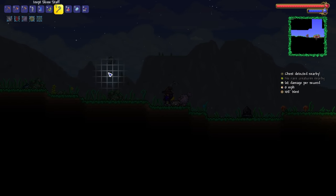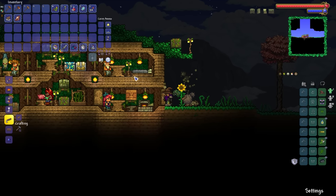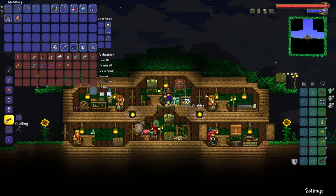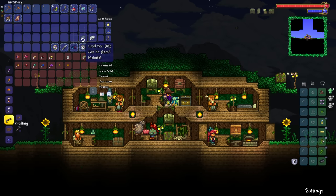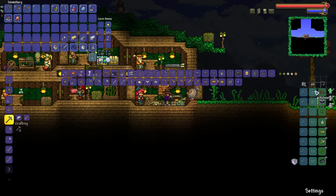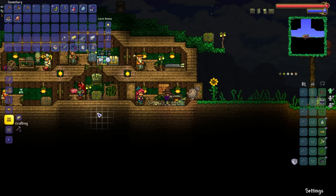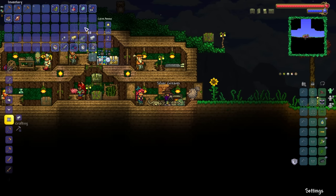Of course, there's still no sign of Abigail's Flower. So the next thing we're going to do is a little bit of upgrading. We've got quite a lot of lead, silver, and gold — we could probably make ourselves some fairly decent pieces of gear. We have the option to make ourselves some silver pants or even gold pants.